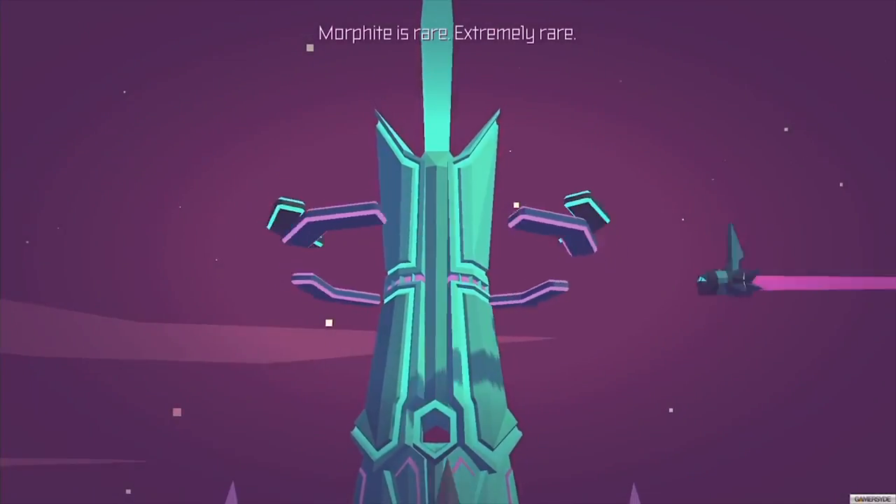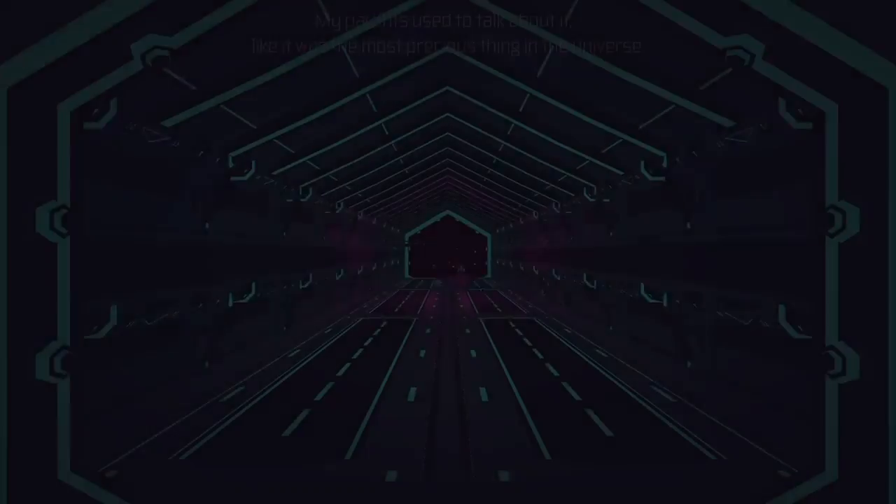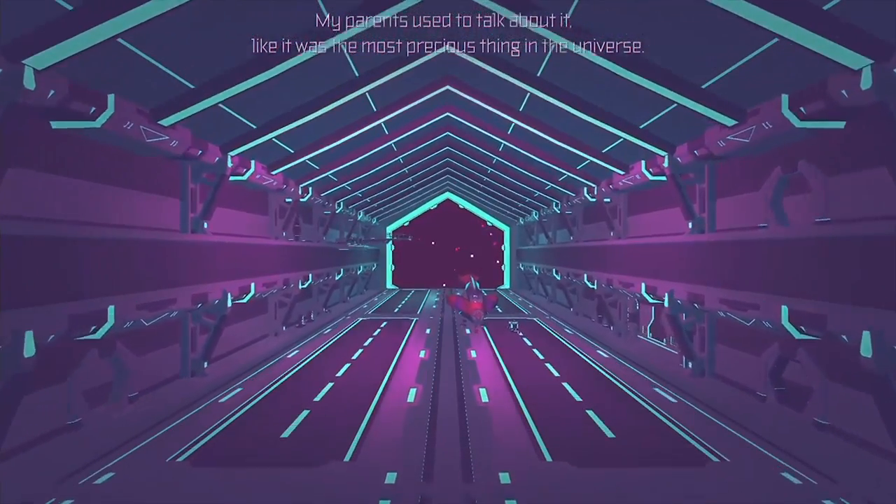At first, Morphite seems an odd vision to see. It definitely doesn't look like your typical space exploration game, with its low polygon graphical design and vibrant red and purple colors.